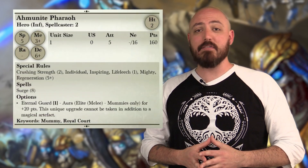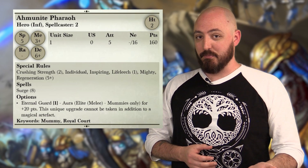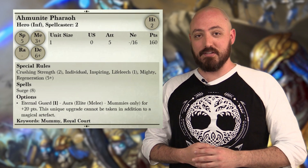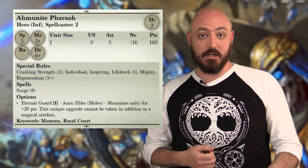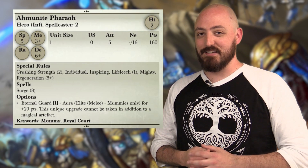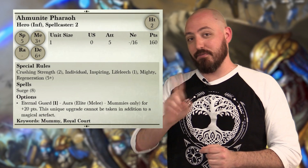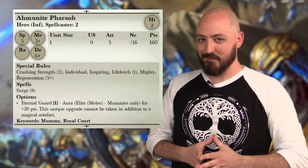In 3rd Edition, one of the bigger changes is the drop of formations. These should return in future supplements, but we want to make sure the game is as balanced as possible. What we've done is taken some of those same rules on certain units — like the Mummies and the Amunite Pharaoh — and given them the ability to purchase an upgrade. This gives Mummies the Elite special ability, falling in line with the same Mummy formation from 2nd Edition. The Pharaoh also has a bump to Defense 6, up from Defense 5, and the Wings have also changed — you'll have to see how that works in a later video.